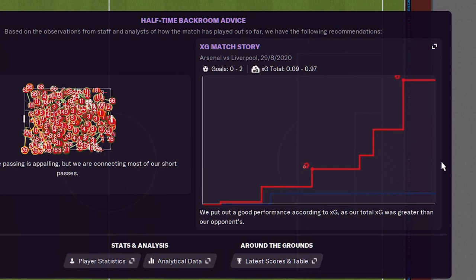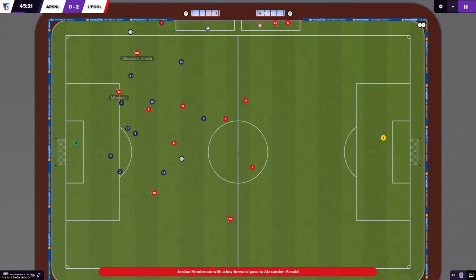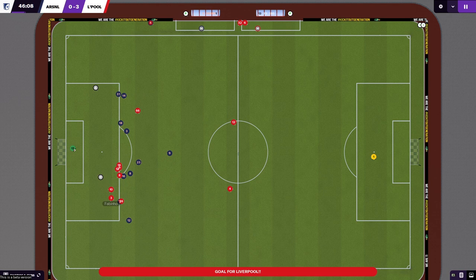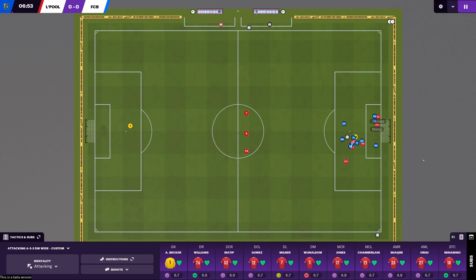With the new match day experience comes a new feature: XG. This is something I've always wanted Sports Interactive to implement, and it's great to have it in this year's game. To explain it briefly, XG is a measurement of how likely a player was to score based on a number of factors. 1v1s will have a higher XG than long shots, for example.